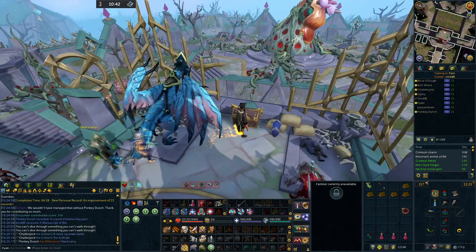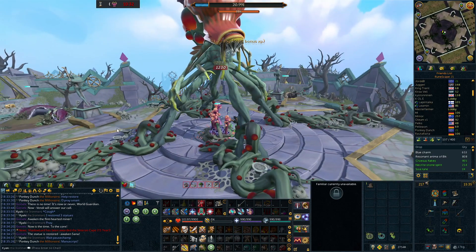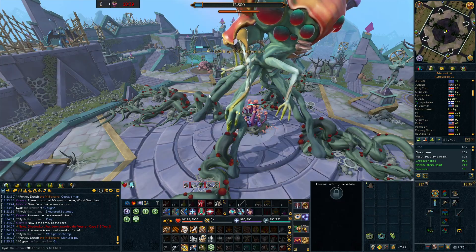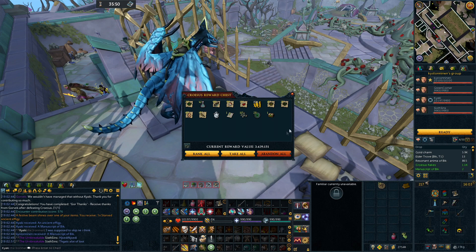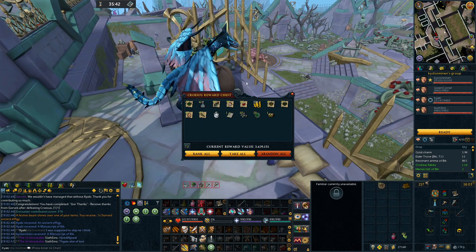Kill number 10, let's see what we get. Kill number 20. We managed to 4-man, even though these guys really failed. The drop should be pretty juicy. 24 with 4-man. God damn, that's a lot of loot. Hydrix bolt tips - that's pretty sweet. Good god! 4-man is definitely the way to go. Look at this - I think I'll just keep everything in here.